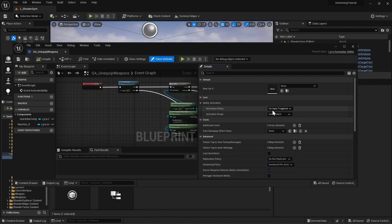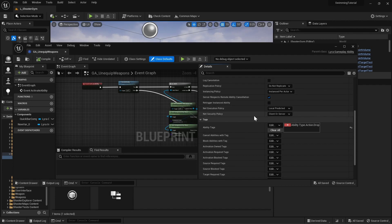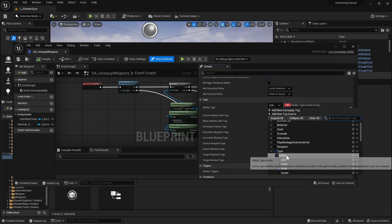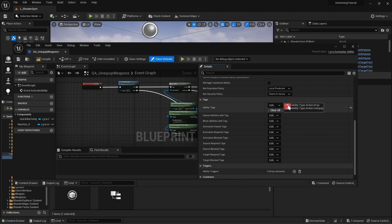This will activate on input triggered. It's not actually hooked to anything right now, which is why there's no drop weapon functionality when you play. The only thing we'll change is the type of action — we'll add another action for 'unequip'. Then click the X to remove the other gameplay tag.